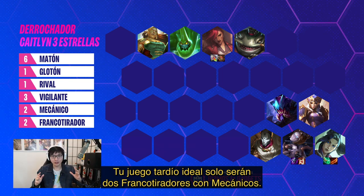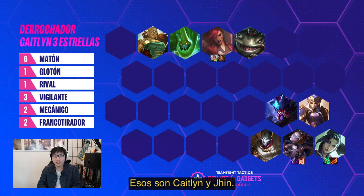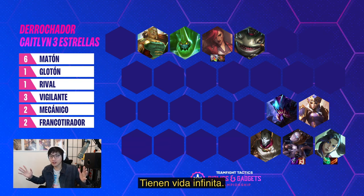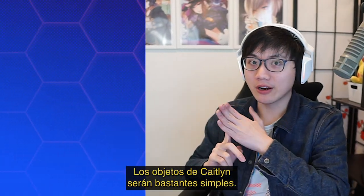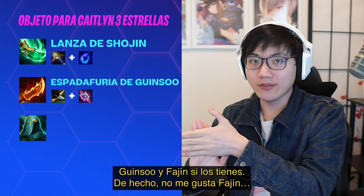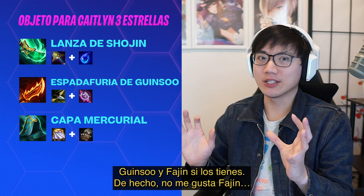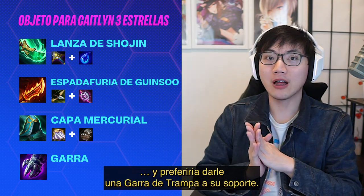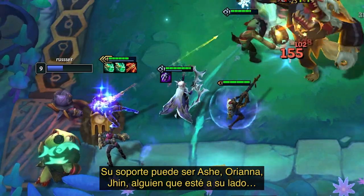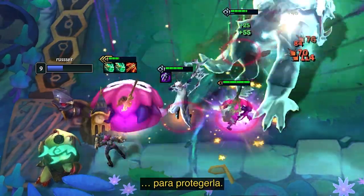Your ideal endgame is going to be two snipers with Clockwork — that's Caitlyn and Jinx. Throw in Orianna for some support and then throw in six bruisers; they just have infinite HP. Your Caitlyn items are very simple: it's always a Shojin, Guinsoo's if you have it, QSS if you have it. I actually don't like QSS myself — I would rather have a Trap Claw on her support. Her support can be Ashe, Orianna, or Jinx, just someone to stand next to her to protect her.